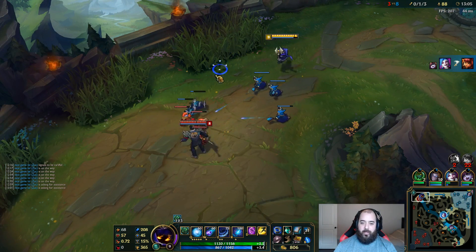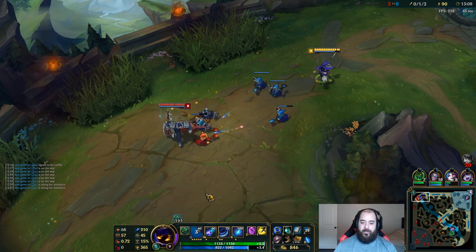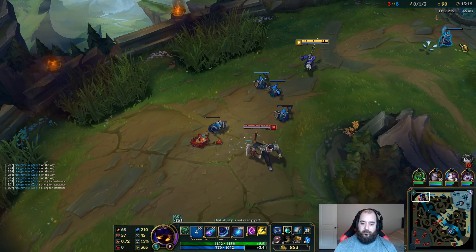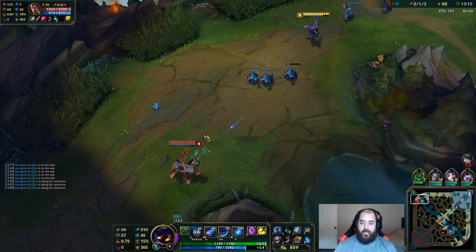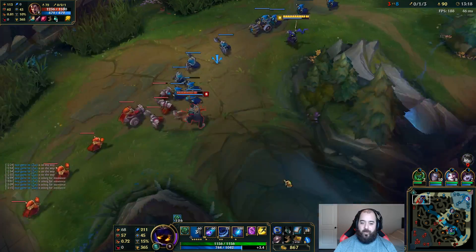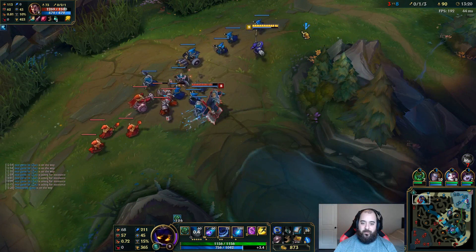I have five Amp Tomes worth of AP right now off my passive. Darius when he fully stacks his passive gets like 200 AD. But I have this on every spell and I don't have to stack up anything — see the difference.